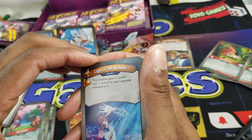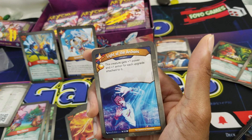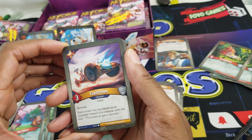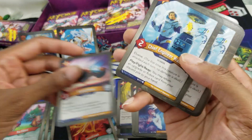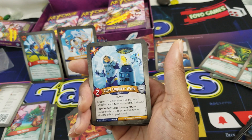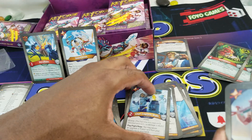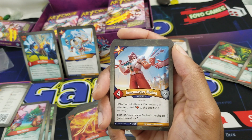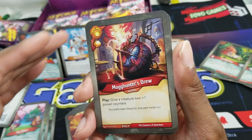Light of the Archons: one pip, upgrade — this creature gets plus one power and armor for each upgrade attached to it. Two of those. Explore Rover: three power, skirmish — Explore Rover may be played as an upgrade instead of a creature with the text: this creature gains skirmish. Engineer Walls: elusive, play, fight, reap — you may return an upgrade or robot card from your discard pile to your hand. Two of those. Arms Master Molina: hazardous three, and each of Arms Master Molina's neighbors gains hazardous three. On to the Brobnar — this one has legacy cards.